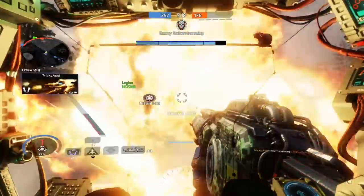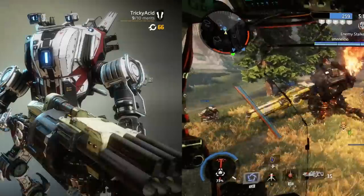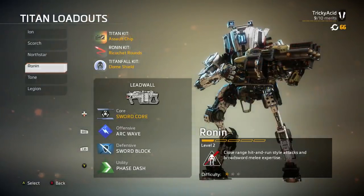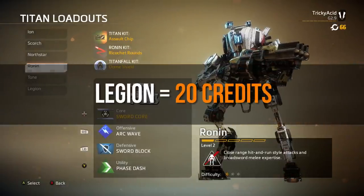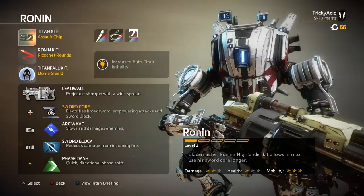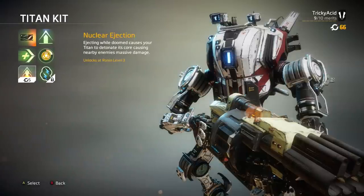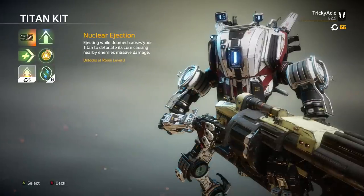In regards to what I feel you guys should buy as permanent unlocks with your credits, let's kick it off with the titans. There is no harm in purchasing the titans — Titanfall is all about the titans at the end of the day, and they're not expensive to buy, so to save the hassle you could purchase them straight away. Ronin costs 10 credits, Tone is 15, and Legion is 20 credits. However, once purchased, I'd suggest don't bother wasting your credits on the titan kits, because if you've been playing the game for a while, you'd have probably unlocked a few titan kits along the way anyway, and you'll end up unlocking all titan kits before you reach level 10 with any titan.